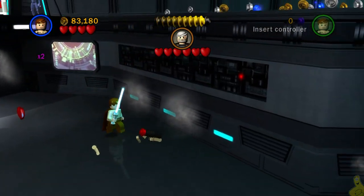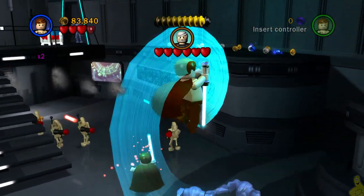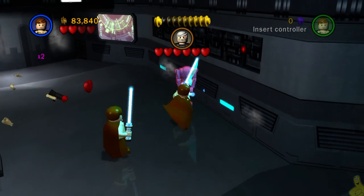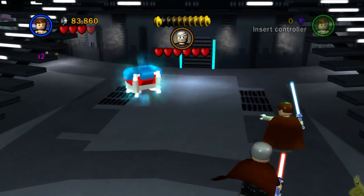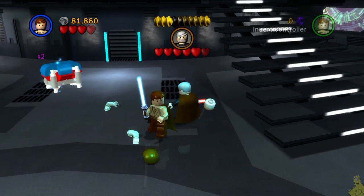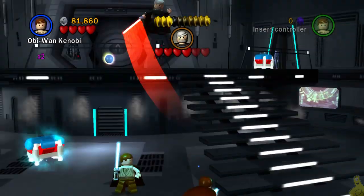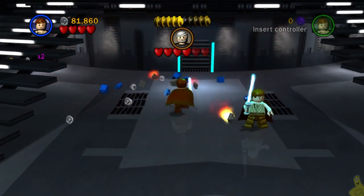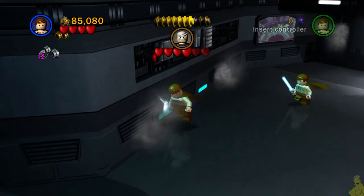Most of you have already beaten this level once, if not twice, and are just looking for that one last collectible — it might even be that red brick, and we've got quick links for all that stuff down below. If you guys want to find a quick link for the true Jedi or maybe a massive amount of studs — like 5,000 or more in one grouping — would that be helpful? Or are you good with just having the minikits and red bricks as the main collectibles?